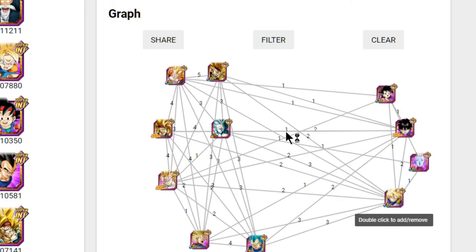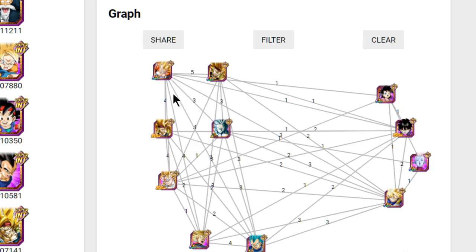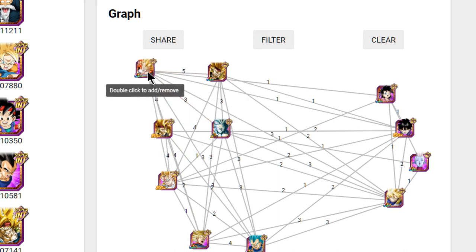Last but not least, we're going to talk about Mono Intelligence. These units can also be run on the Super Saiyan 3 Bardock team, but I don't recommend making them your primary choices. This is going to be more for a Super Gogeta Intelligence team. They link very well — they're each other's best links.